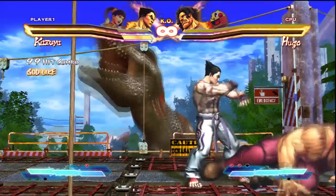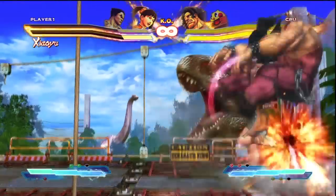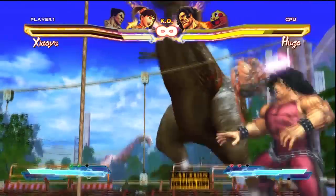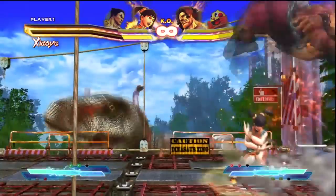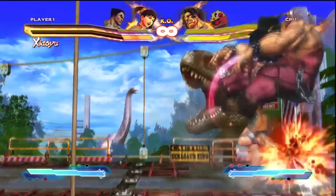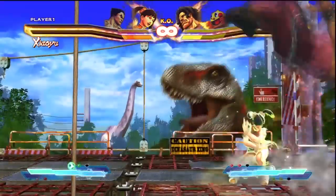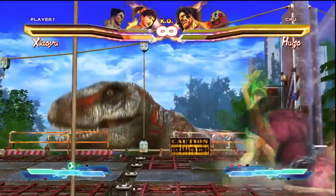The next one is Xiao Yu's, which uses her quarter circle back medium punch after a ground bounce. This one looks really easy to perform, but until you start actually trying it, I've only been able to get up to like four or five reps. It's like a one-frame link in between each of the quarter circle back medium punches where she slaps you up and down. This one is not very practical, and if you do something like this online, I'd be shocked.